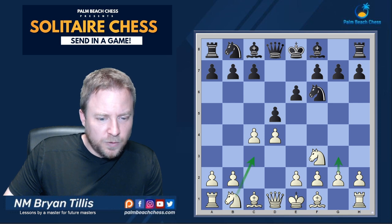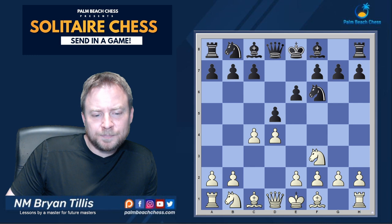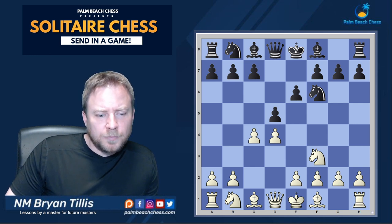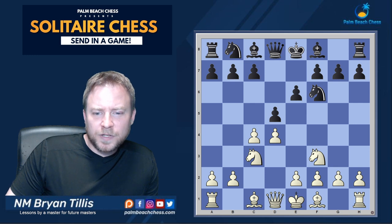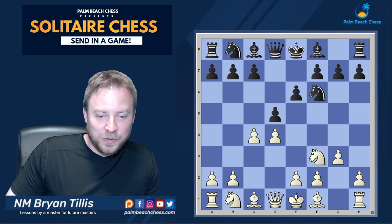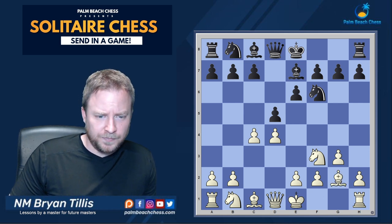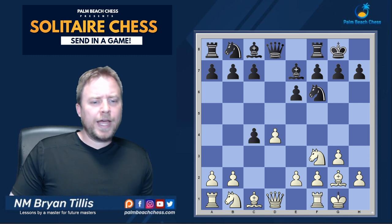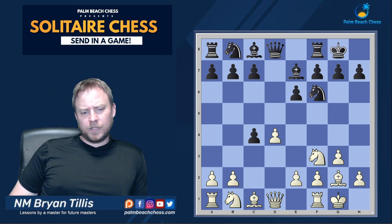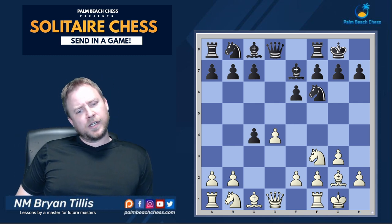Ulf did two things — he would either go g3 or knight c3, and if he played knight c3 systems, he often would go bishop g5 followed by bishop takes to create an early imbalance. I'm going to try knight c3 here. I get a notification that g3 is correct, so it is a Catalan game. Bishop e7 in this case, bishop g2, castles looks right — and we have an open Catalan.